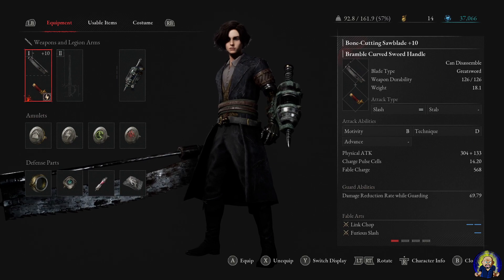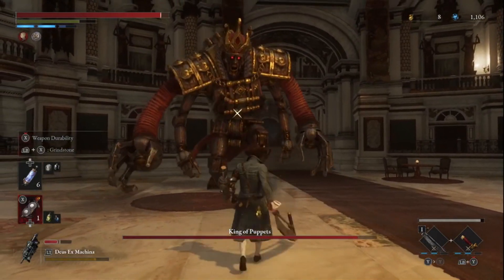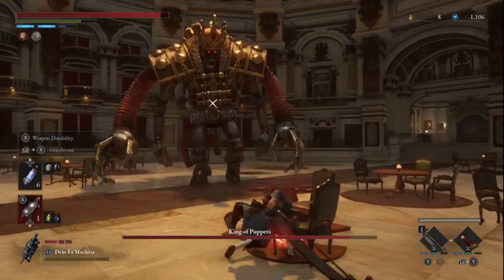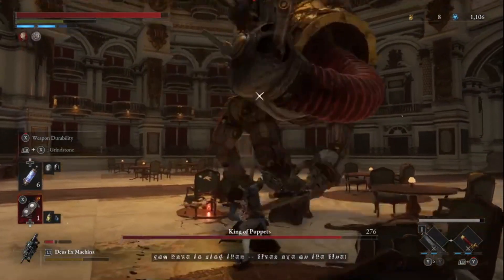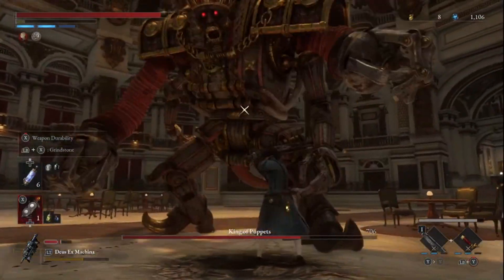For the rest of the equipment, when it comes to Legion Arms it's not super important. I decided to go with Deus Ex Machina, but feel free to use something else. I found this very fun because I would use myself as bait, setting mines up as traps that would help stagger the bosses and enemies I'm fighting. Plus, it scales with motivity and technique — another bonus.